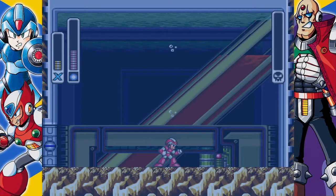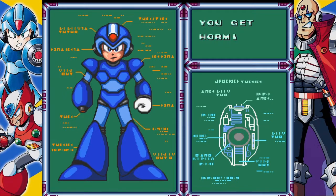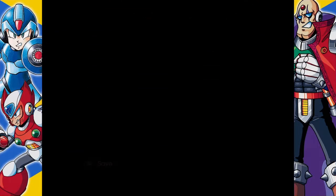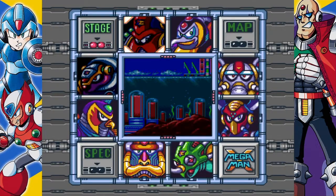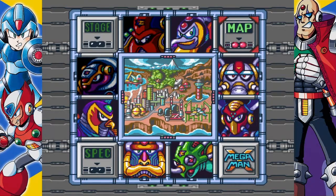Mega Man X wins! You get Homing Torpedo. Homing Torpedo, as the name implies, fires a missile that will lock onto its target and follow it. That mission is complete and we got Homing Torpedo. Next time we'll go ahead and clear out the tower as we take on Boomer Kuwanger.